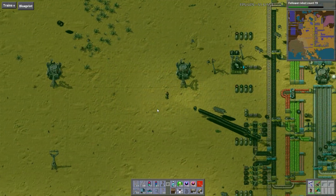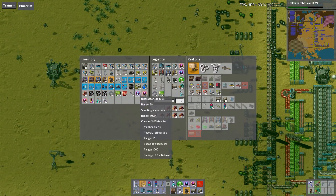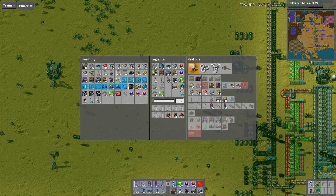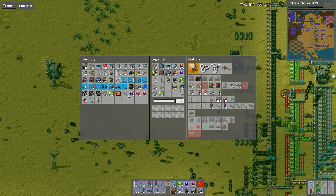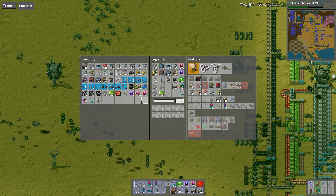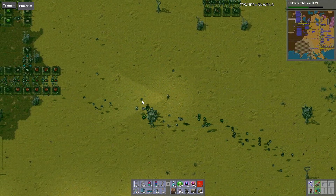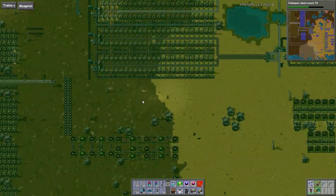Here comes a whole bunch of things. There's a whole bunch of blues. I'm going to need some. I have 10 roboports, right? That should be plenty. Wow, these guys — where are they going? Maybe I exhausted something.